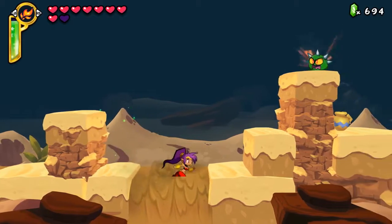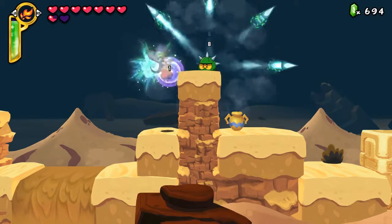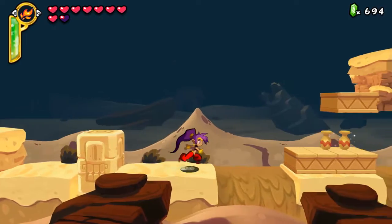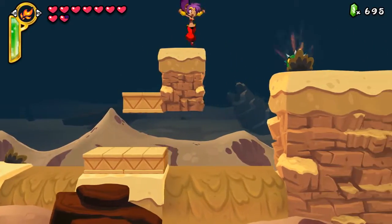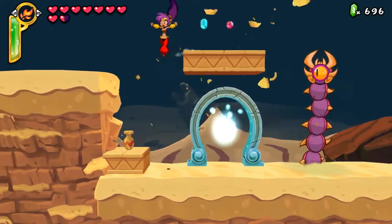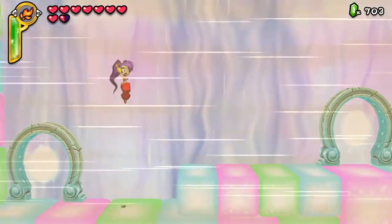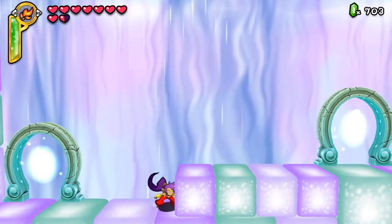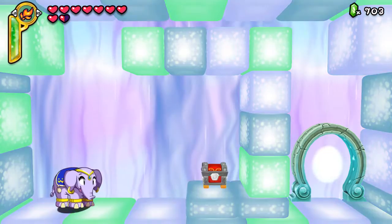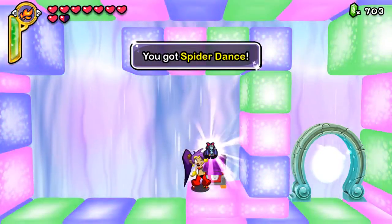I'm sure there's a secret below one of these — it was like a Mario 2 thing, so I get the feeling there's going to be a secret under one of those, but I have the slightest idea where it would be. I'm assuming we've already gotten whatever was in here — oh okay, no, we didn't. This is a new section. What do we get? Spider dance.